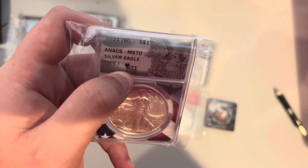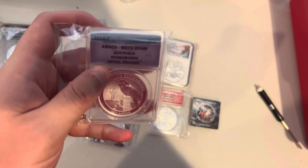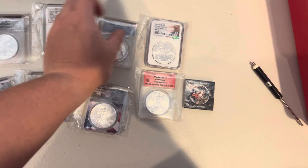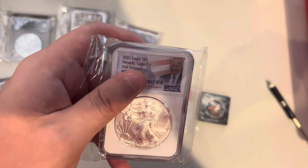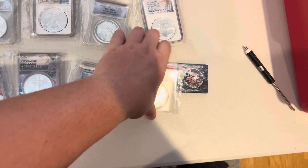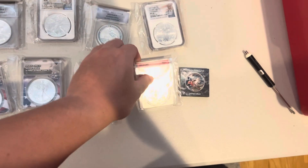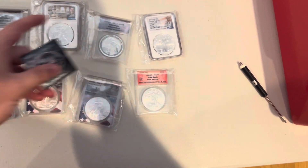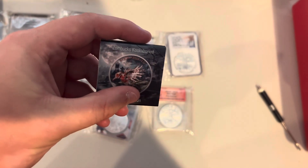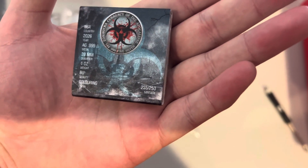We also have a 2021 West Point MS70, an MS70 deep cameo 2016 kookaburra, an MS70 2021 silver eagle, and a 2015 West Point silver eagle. The last item in this option is a limited edition Zombuck kookaburra with a mintage of 250 — this is number 235. So that's a collection of ASEs and one kook.